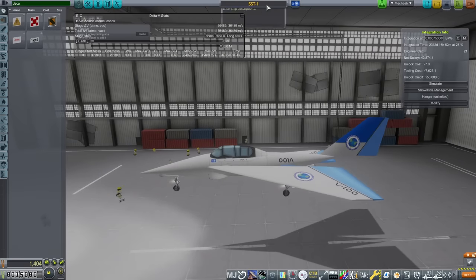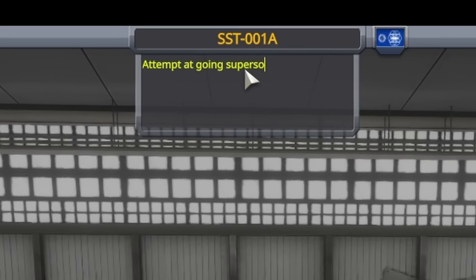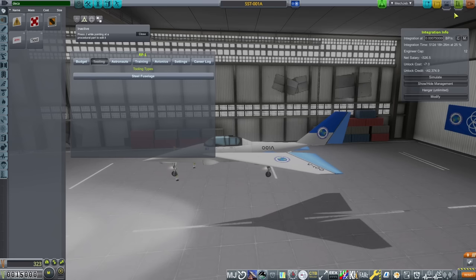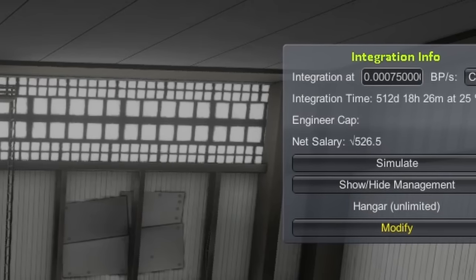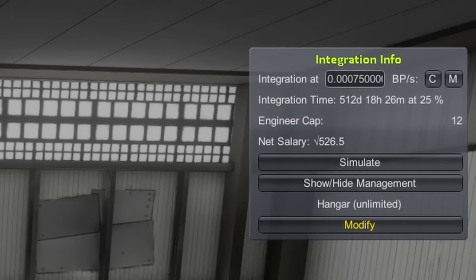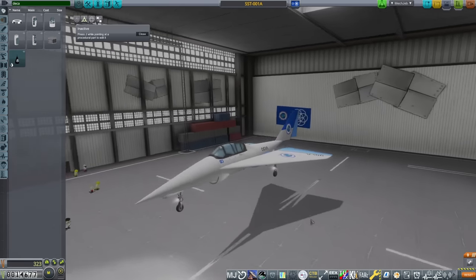Enough admin — time for building. Into the hangar, and in typical Blue Peter fashion, here's one I prepared earlier. Using research credits you start with, I was able to tool up the plane, unlock all the parts necessary, and start building it at the hangar. If I want this built as fast as possible, looks like I'll need another couple of engineers. But hey, they're cheap labor and don't ask for much. I'm sure I'll be just fine.